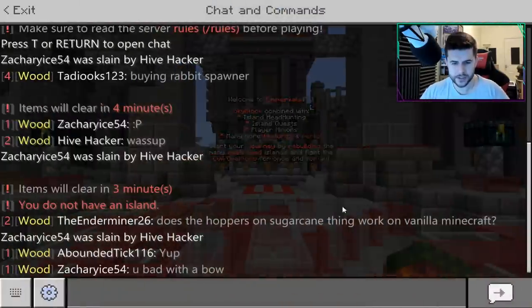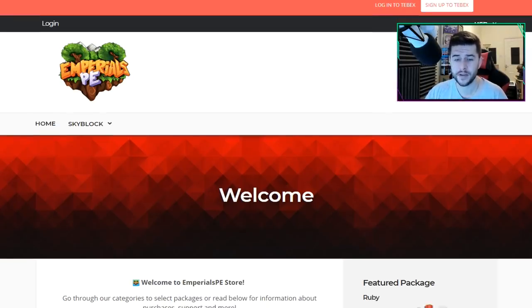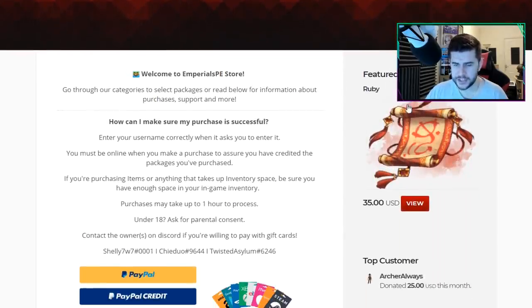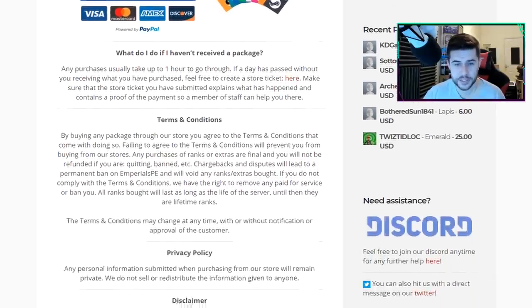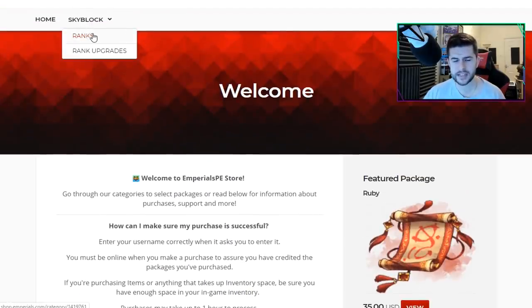I've not joined an island yet. So let's go to what their server offers in terms of ranks. This is their Sharp Imperial P8 store — it's a pretty nice layout. It looks like they've taken a lot of time to put detail here. There's a featured package that's quite popular at the moment. People are buying, so it's a nice community by the looks of things. It just explains terms and conditions. It's a Skyblock server — that's probably the best way to explain it — but with customizations.